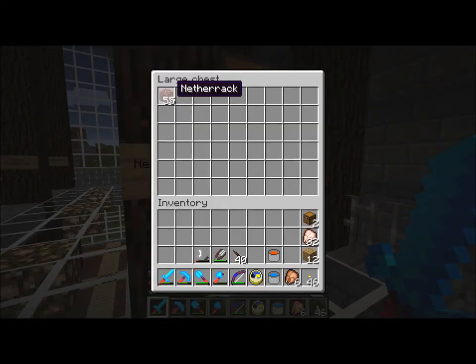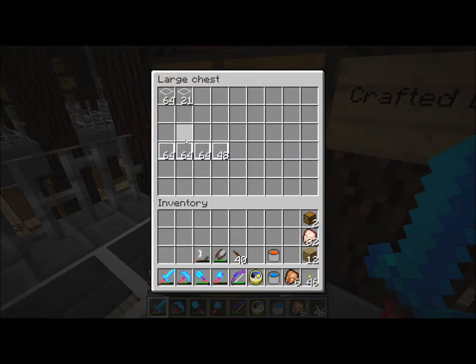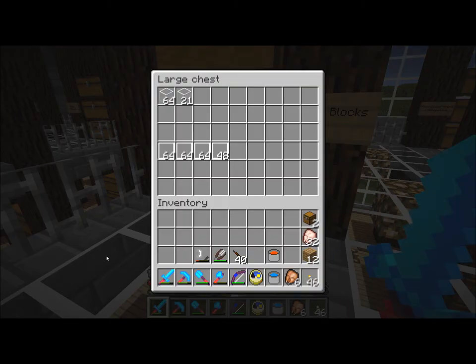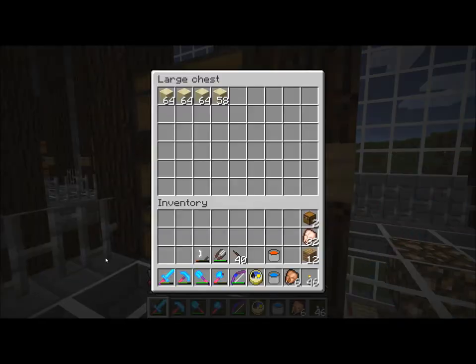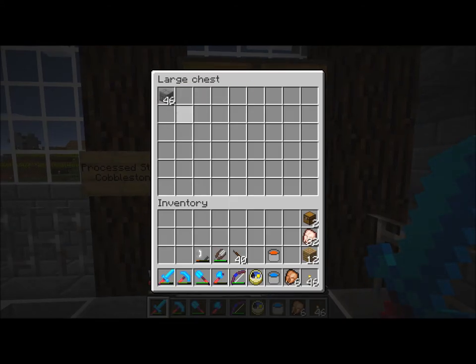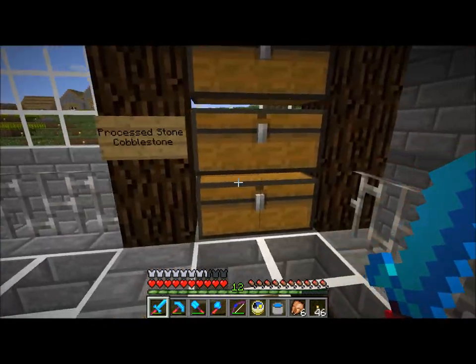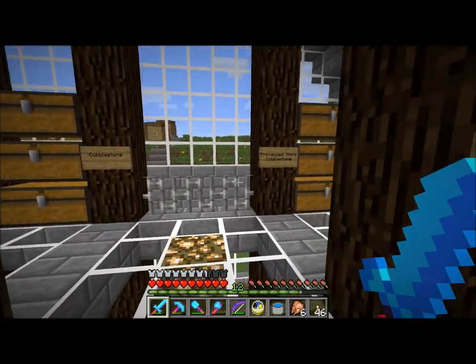We have colored wood, nether blocks — just netherrack and some soul sand in here right now. Crafted blocks — this has all of my stairs and steps, glass and glass panes, fences, ladders, and iron bars. This is mostly like the partial block chest. This one's all gravel, this one is all dirt, this one is all sand and sandstone. Then we have cobblestone over here, and processed stone and cobblestone over here. I'm going to fill this side up with cobblestone first, and if I get more, I'll start overflowing into the next chest, with smooth stone and stone bricks in another if I ever need them.